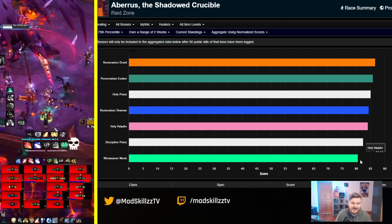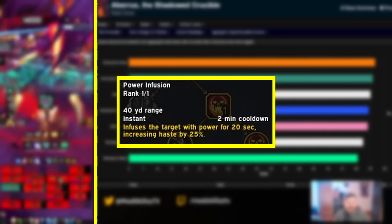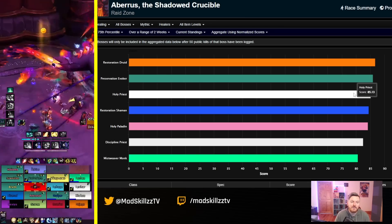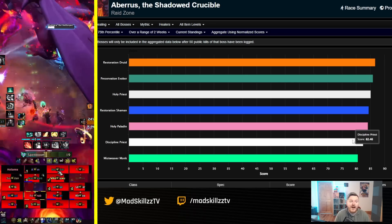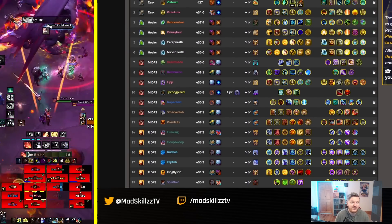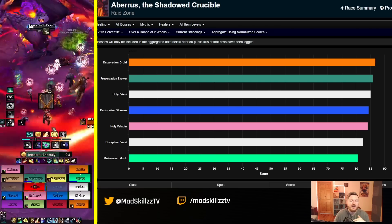Holy priest is not by a mile the best HPS healer, but the general consensus from the mythic HPS charts is that most healers are relatively close in pure HPS. When healers are close in HPS, it tends to be those that provide Power Infusion that gravitate to the top — we saw this in Sepulcher. Discipline priest also provides Power Infusion, but its HPS is probably not the same as holy priest. Holy priest provides both really good HPS and Power Infusion, which is insanely strong — especially since top guilds like Liquid stack multiple warlocks, making Power Infusion even more valuable.